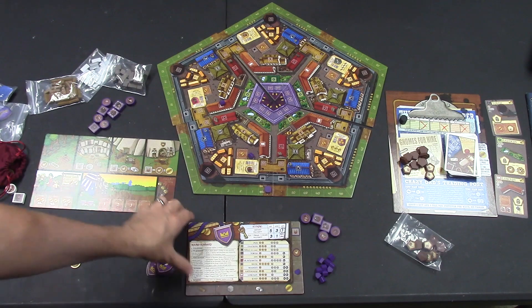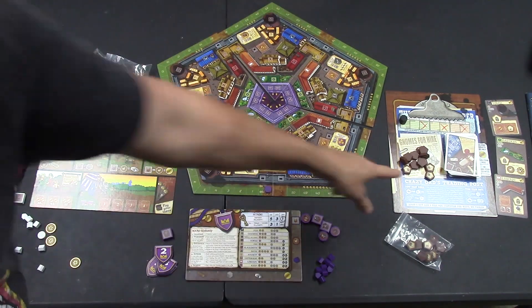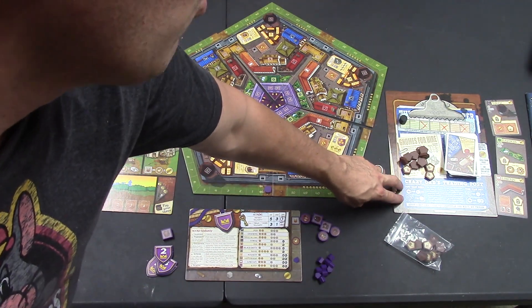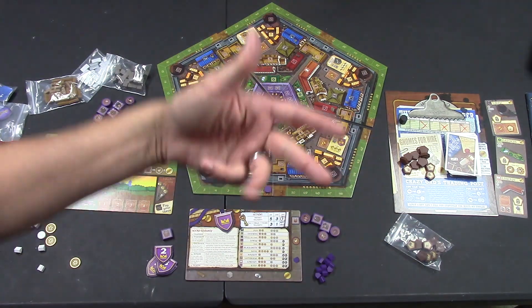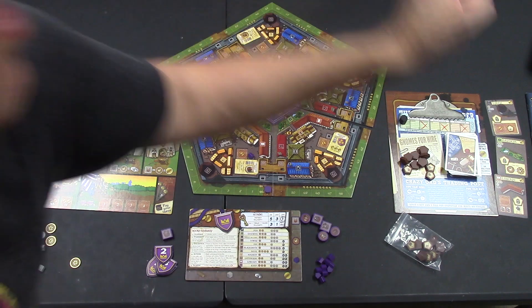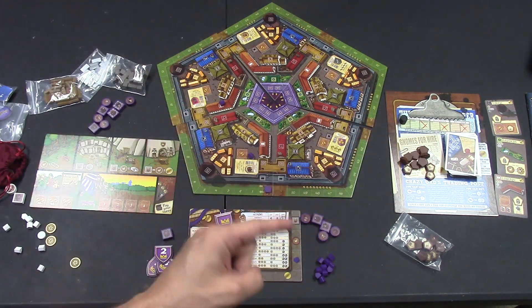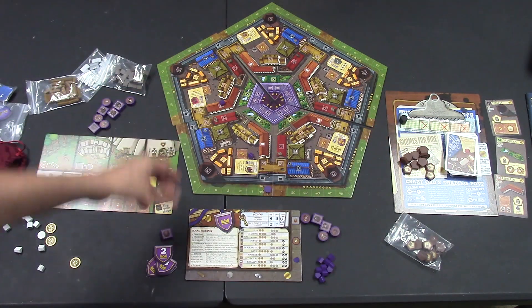You can also visit the trading post. At the bottom it tells you what you can sell and what you can buy. You can do one of each of these actions, or just one. Maybe you just want to sell this round, then buy something next round. You can only do each action once — they're very self-explanatory.